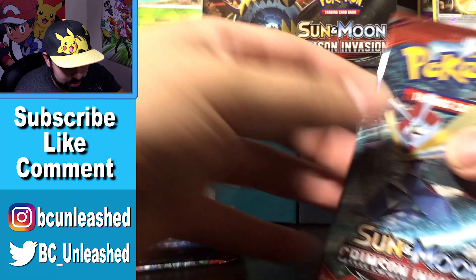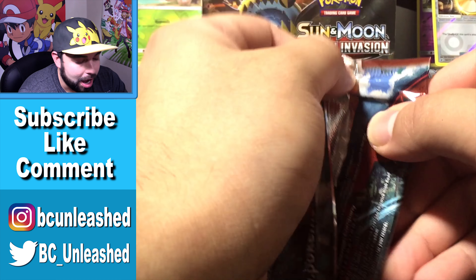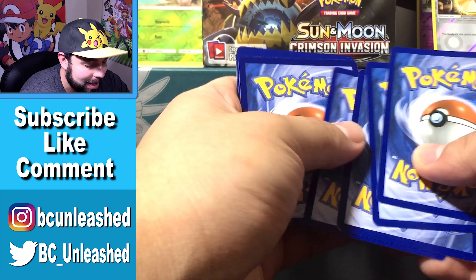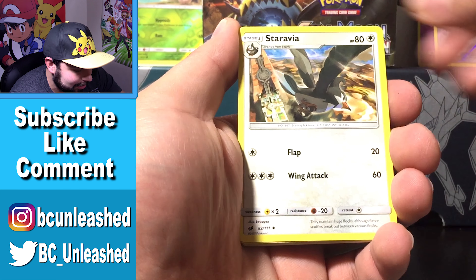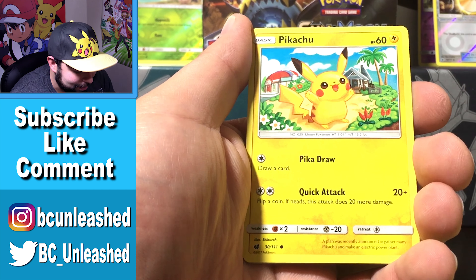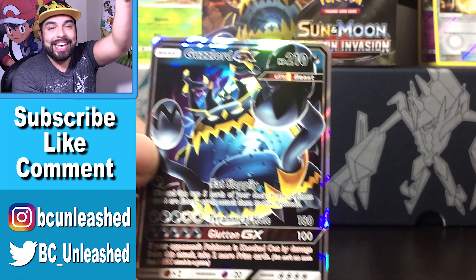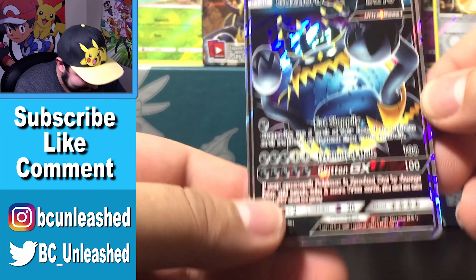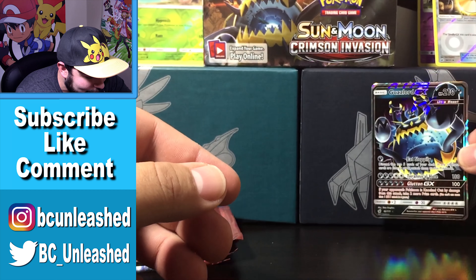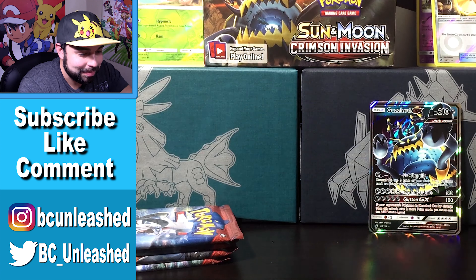All right, on to the fourth pack — we are about halfway through. Can we actually get a pull? We haven't gotten anything — our best card so far was a reverse rare. A lot of these are hard to get. Pikachu, Pikadraw, Jigglypuff... and a Guzzlord GX! What?! Oh my gosh, check that out — Guzzlord GX! What a great pull from the Crimson Invasion set!